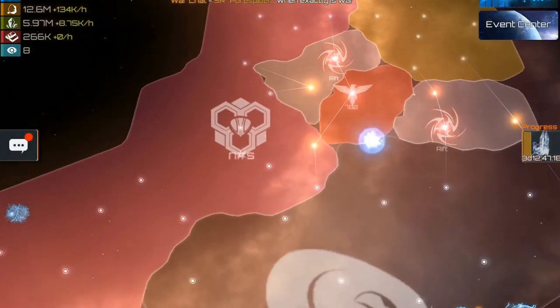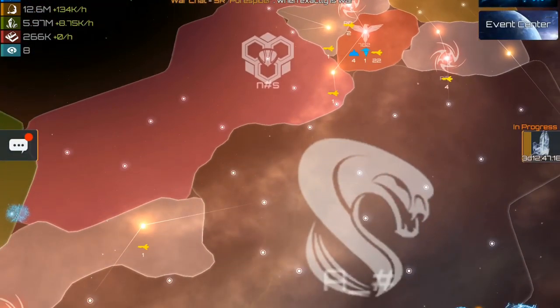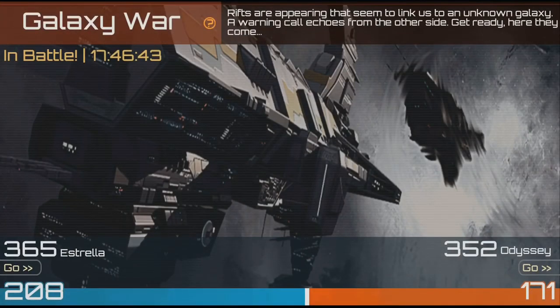There is another feature I'd like to show you — we have to look at the rankings. Here we are in the Event Center and as you can see, Galaxy War is on. We are galaxy 365 and we are against galaxy 352, and we are winning. This is the main goal: to get more systems than the other galaxy.